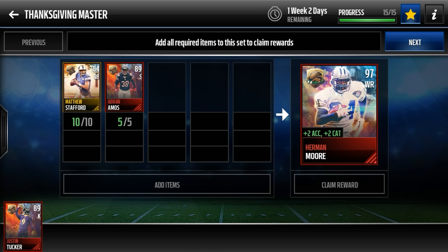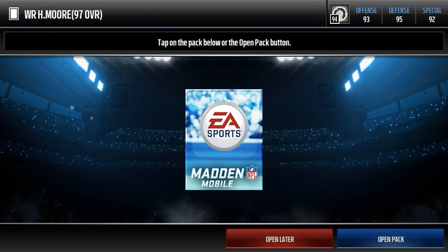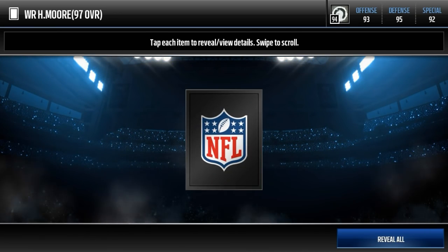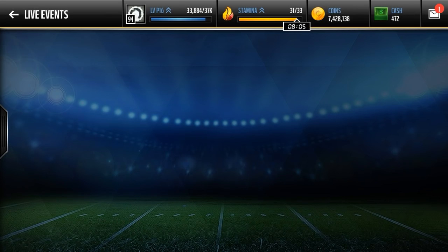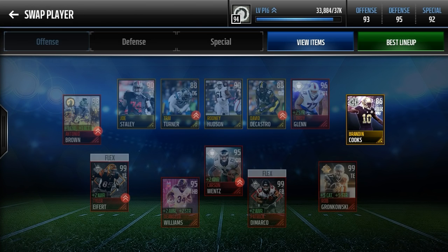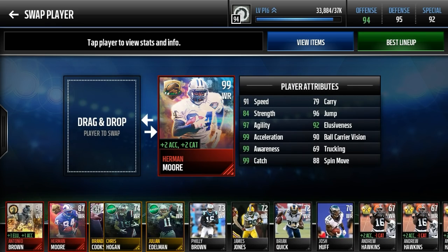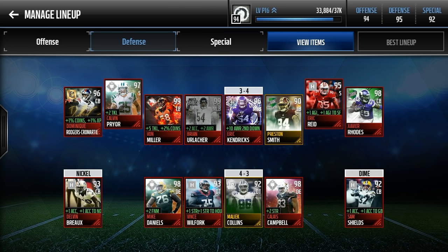Let's go claim it right now and see exactly what his stats are. So we get Thanksgiving Master, we get Stuffed logo, and we get the Herman Moore. So there we go — Herman Moore, 97 overall Master. Let's go right over to our team and see how he upgrades everything. He has really nice boosts. Let's put him in for this Brandon Cooks, who I just had here holding my place. Our offense goes to a 94 overall. Herman Moore goes up to a 99. Surprisingly, Antonio Brown does not go to a 99 as well — that is actually kind of shocking. On the defense, everything's more or less the same.